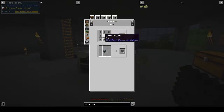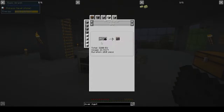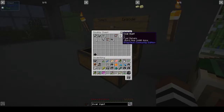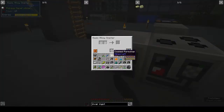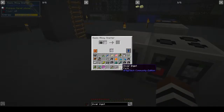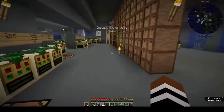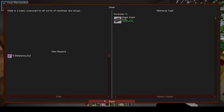We need to do steel now. To make steel in the alloy smelter you need raw iron and coal dust — or carbon dust — at a one-to-one ratio. So it's one raw iron, one coal dust. You can put them in any order since the recipe is shapeless. That's worth asking because some crafting recipes require a specific arrangement.